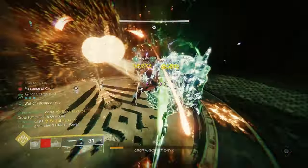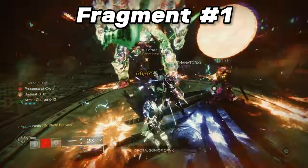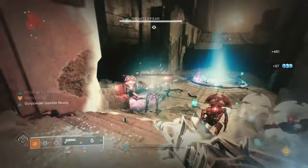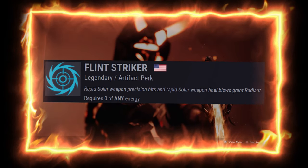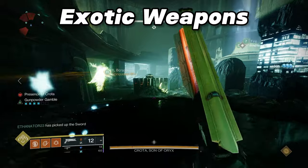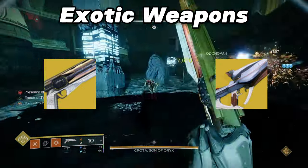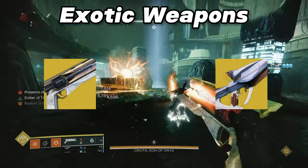For obtaining the Radiant buff, we have a couple of ways. First, the fragment Ember of Torches — powered melee attacks against combatants make us and our nearby allies Radiant, which means using our weighted throwing knives, which we'll have all the time. We also unlock the artifact perk Flint Striker — rapid solar weapon precision hits and rapid solar weapon final blows will make us Radiant. My favorite solar exotic weapons for this are Sunshot or Polaris Lance, due to their explosive rounds that easily kill groups and work great in Grandmasters.